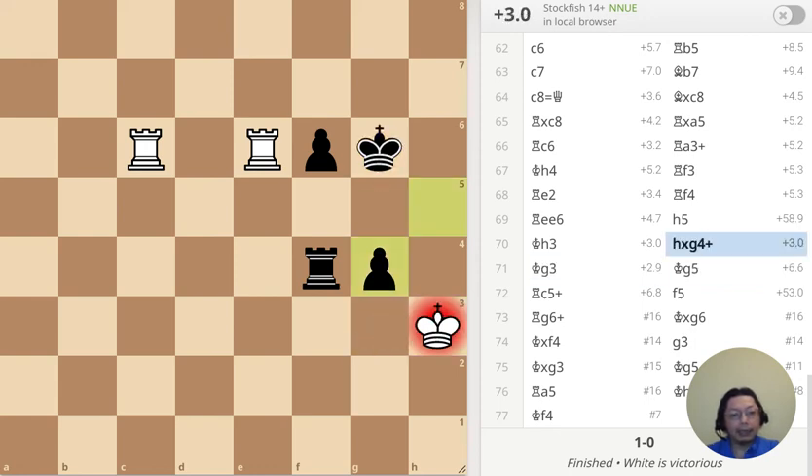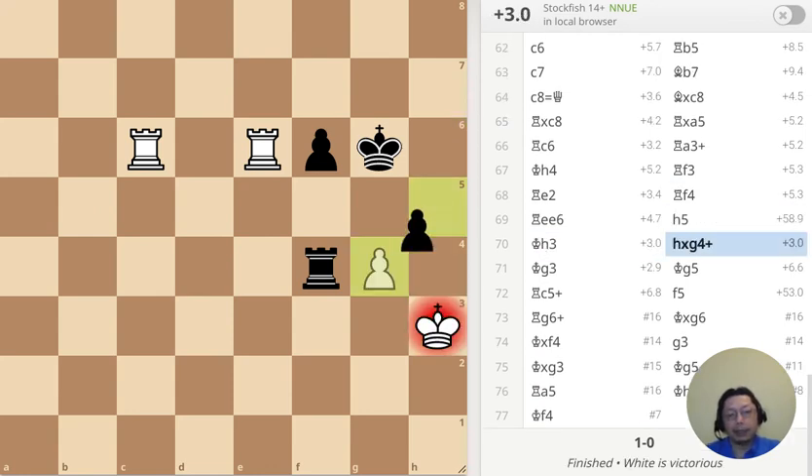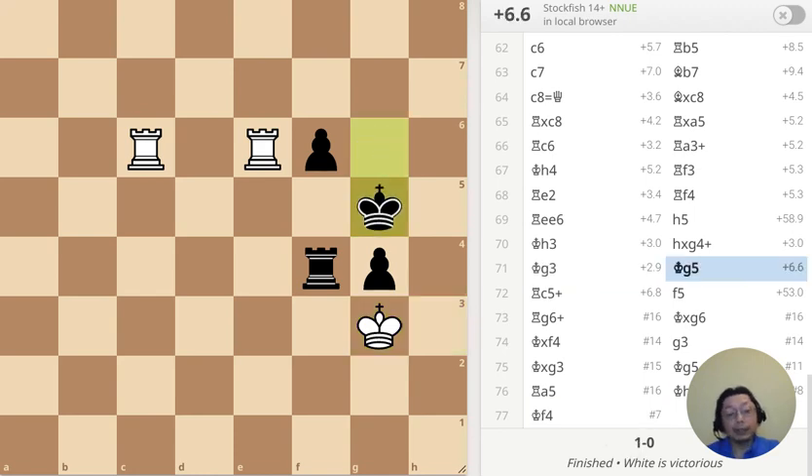Little tactical shot here — should I go here or should I go here? If I go here it's going to take it over there, but then what am I going to do? Goes back and I've just lost the pawn. So let's mix things up — suddenly the rook has to move. If the rook moves this way I can take; if they move the other way I can take the pawn.